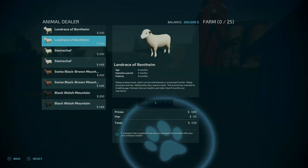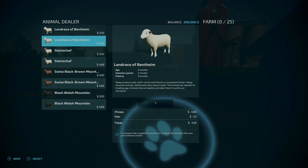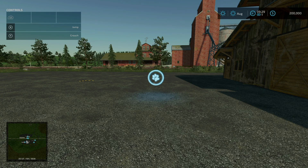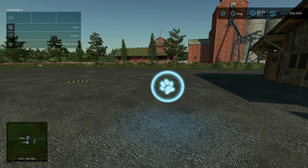We only have sheep available. For baby sheep it's $30 per sheep, and for adults it's $50 per sheep. If you want to save that delivery fee, bring an animal trailer to this location, park within the box here, and use the animal dialog to load into your trailer. Once you load into your trailer, you save on that delivery fee — you have to deliver the animals yourself, but other than that, you're good to go.